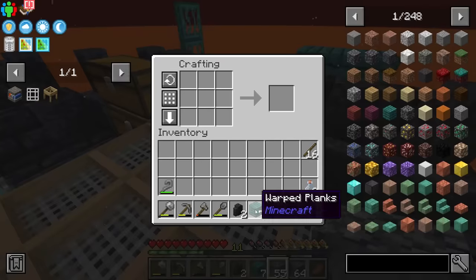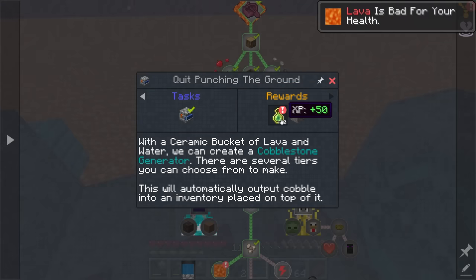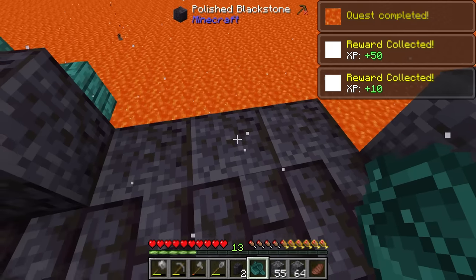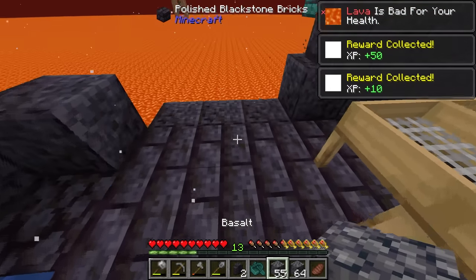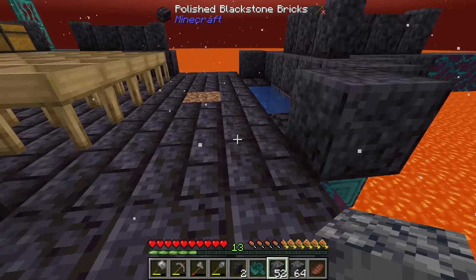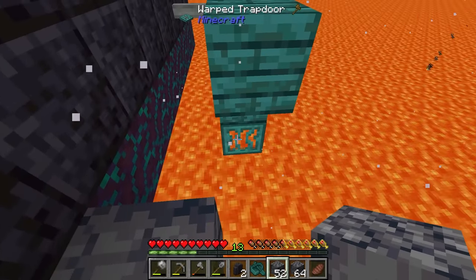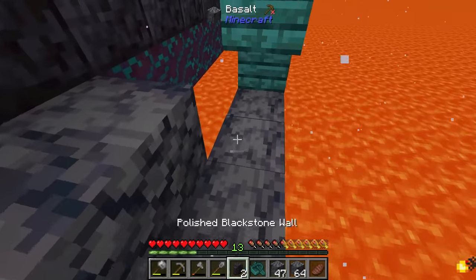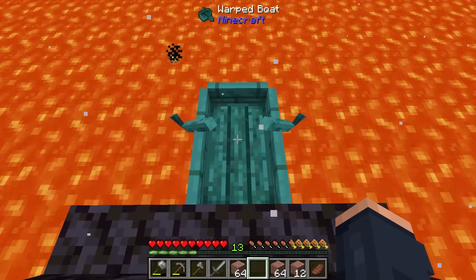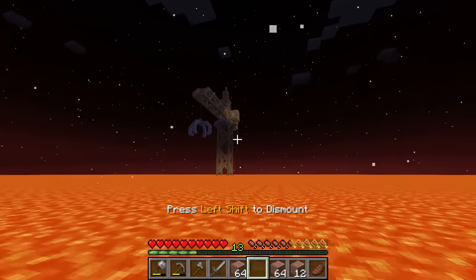Let's get that boat crafted. Just like so — now we have a warped boat. It gives us some experience as a reward for crafting the boat. These platforms are eventually going to be our platforms that lead down so we can get animals to spawn and get other things. But exploring is what I really want to do right now. We take our boat and we're lava surfing — oh, this is exciting!